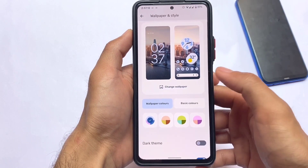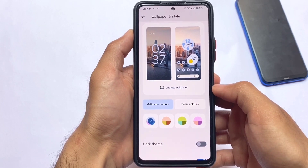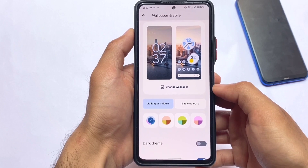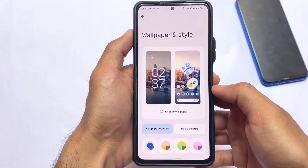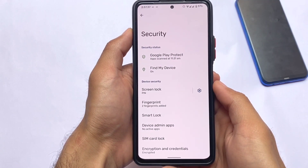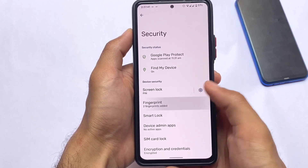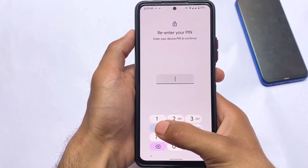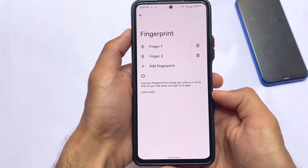We have Monet theming support, and it looks quite good — working perfectly fine without any modifications. That's a welcome addition. Other things are basically the same. We have fingerprint lock support, but as expected there is no face unlock available and no app lock either. If you need those features, you can try other custom ROMs.